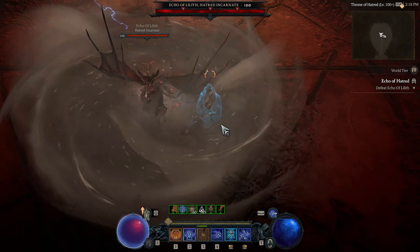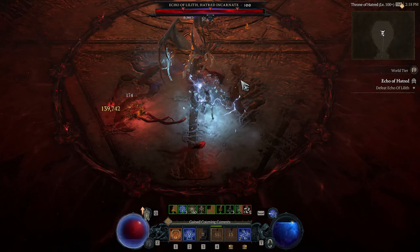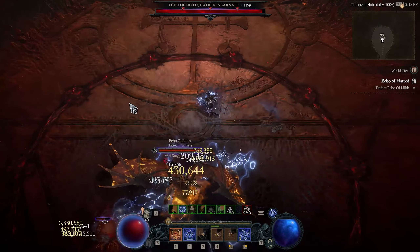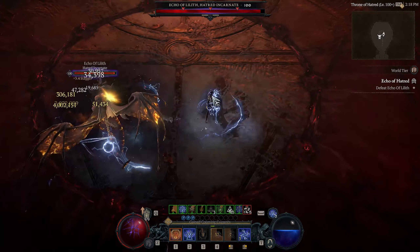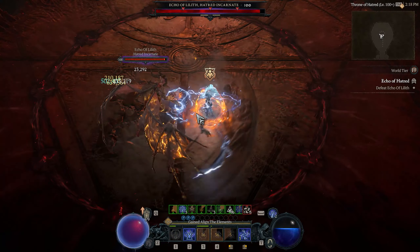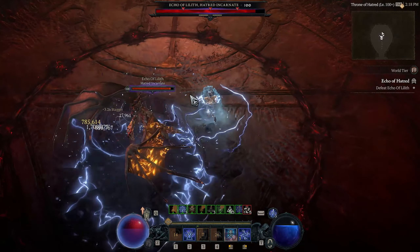Number 2: The second non-repeatable source of sparks is Uber Lilith. You get a spark for killing Uber Lilith the very first time, both on Softcore and Hardcore. This can be quite difficult, depending on your build and how well you know the encounter.